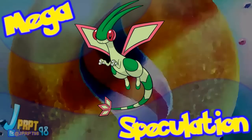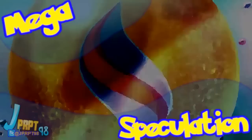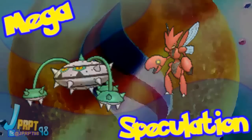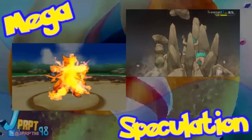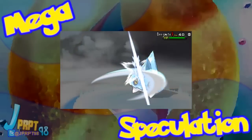Flygon has a decent ability in Levitate, but it totally overlooks one of the coolest parts of Flygon's design — those eyes! If Mega Flygon becomes a Dragon/Bug type, giving either Tinted Lens or Compound Eyes would fit right in. Tinted Lens would make Earthquake super effective on Ferrothorn and Scizor, while U-Turn would do super effective damage on Metagross and Gardevoir. As for Compound Eyes, it would make moves like Fire Blast and Stone Edge never miss, and Iron Tail would have 98% accuracy if you want to deal with Fairy types.